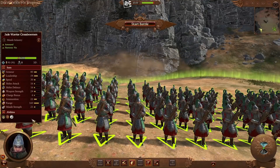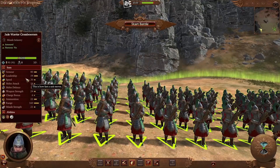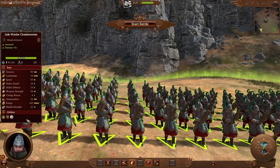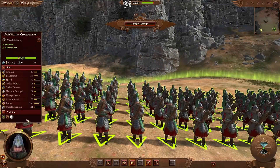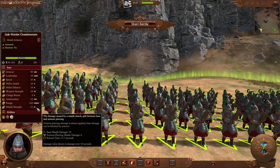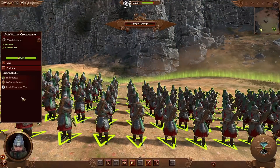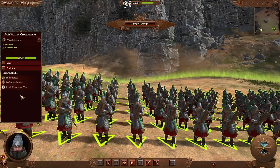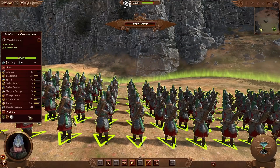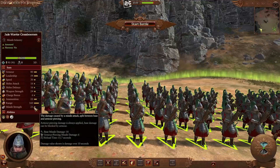Taking a small step up to 600 cost, we have the Jade Warrior Crossbowmen. Same 80-point armor, high leadership, with slightly reduced melee stats compared to their melee counterpart, which is expected. Range is 160, with line-of-sight requirements not as strict as the gunners but not as loose as bowmen. Missile strength is 21 with an 18-6 damage split — mainly base damage. Reload speed is 11.7, same as the gunners. They still have Defensive Stance giving up to 10 points of armor when stationary, and Yin Battle Harmony to help reduce reload speed. Unit size of 90 per retinue.